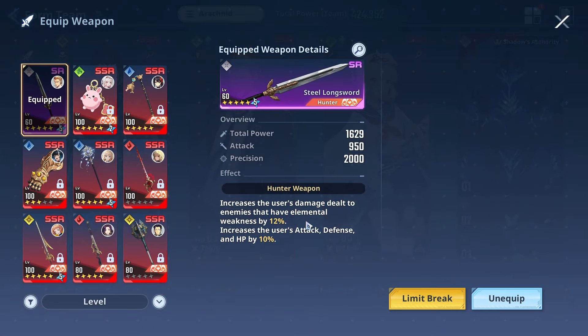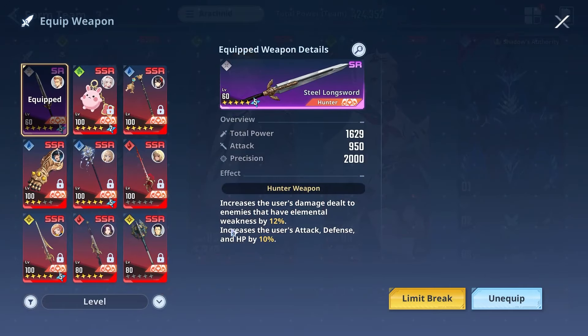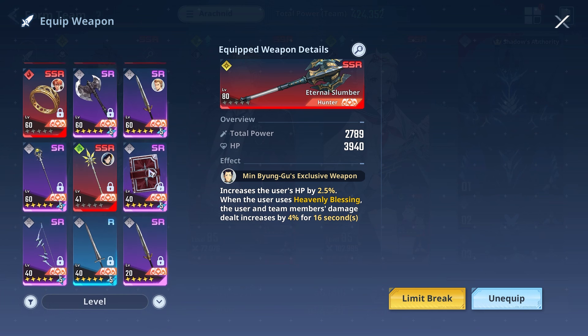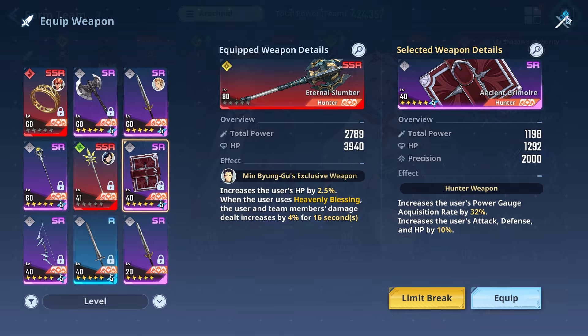For Woojinchul, we put on the steel longsword. This will increase damage dealt to enemies that have the weakness effect by 12% at advancement 10, and he's also getting an increase in attack, defense, and HP by 10% since this weapon is advancement 10. If you don't have Mean's weapon, what I was running was the Ancient Grimoire — this one increases the power gauge by 32%, which is pretty cool.